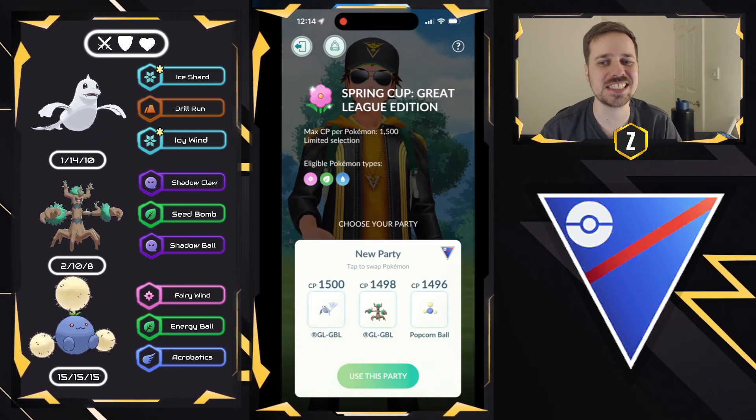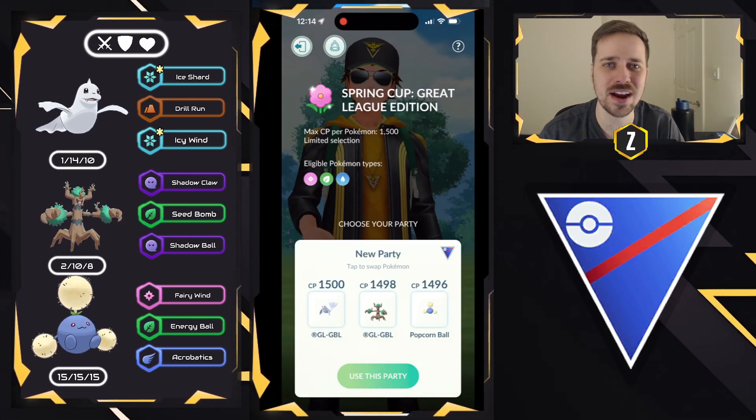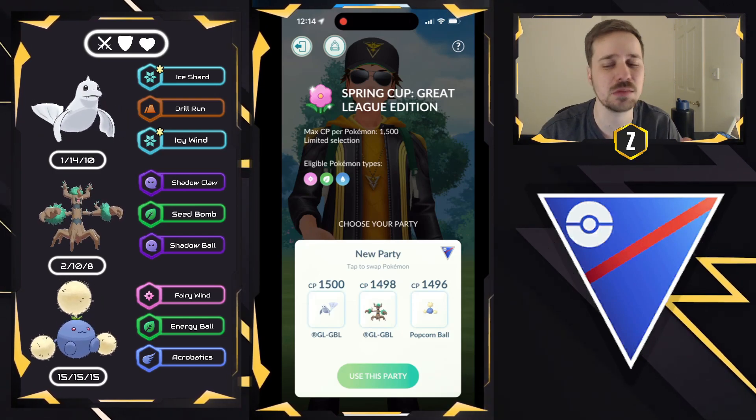The Spring Cup meta is kind of all the same — Fairy, Grass, and Water. Most teams are Water, double Grass, Grass, double Water.